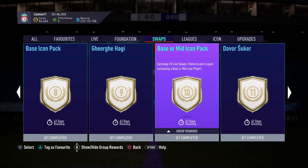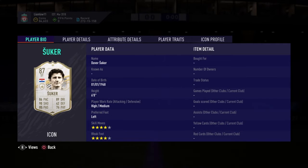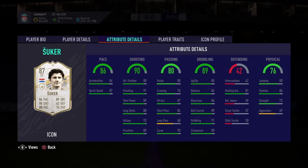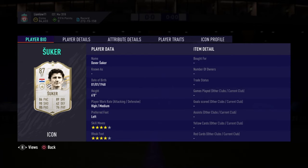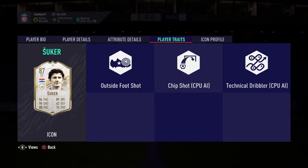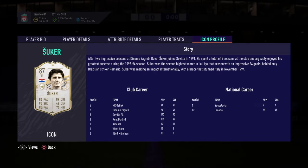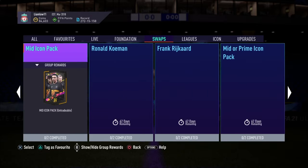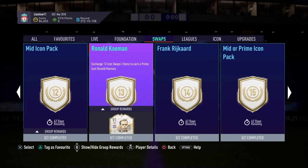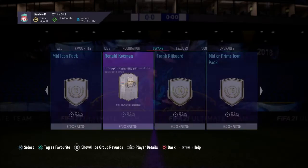For ten tokens there's a base or mid icon pack. Davosuka is an Arsenal legend with four-star skills and four-star weak foot on his left foot. I've heard some really good things about him — apparently his left foot is very powerful, so he could be good. For twelve tokens there's a mid icon pack.